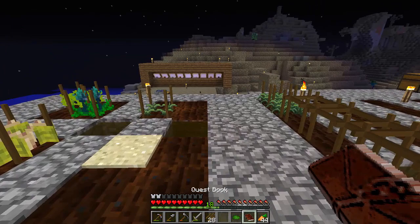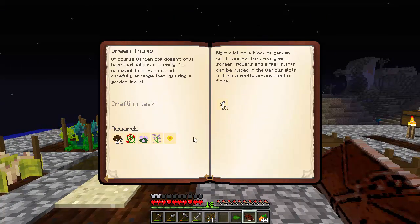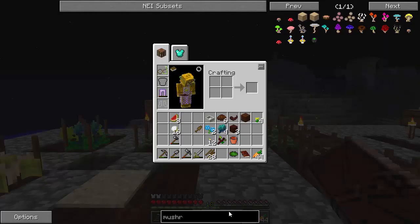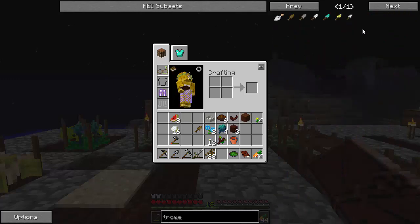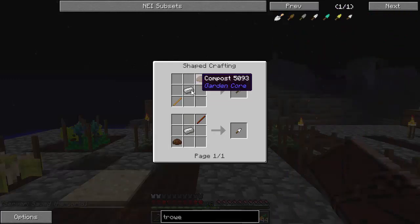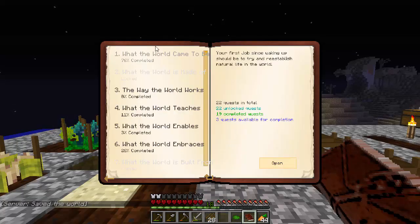So if I can't do mushrooms, then we can't do that one - we're still waiting there. This takes iron, because I think it wants that version of the garden trowel. Yeah, definitely an iron version. So let's look at some of the other quests. Oh look, we opened up 'The Way the World Works'.